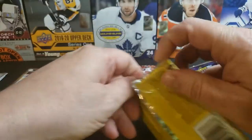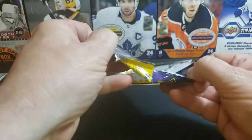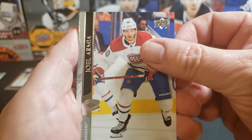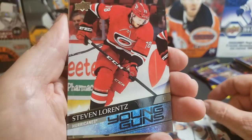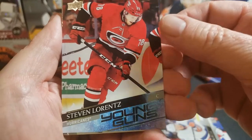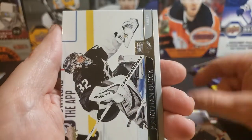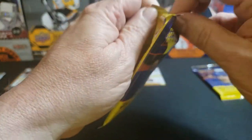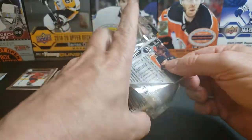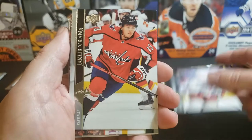I can't remember if we can get three Young Guns out of a pack or just the two, but I'll be happy with two good ones. Joel Armia, Arturi, Matthew Barzal, and there we go — our first Young Gun, a Steve Lawrence. Jamie Benn, Tarasenko, Vince Dunn, Jonathan Quick. When From The Bench was talking about tins being good value, he didn't necessarily mean they'd hit you a Kaprizov every time — it's the overall pack value compared to blasters. I'd have to agree; I don't know why I haven't opened more tins before.